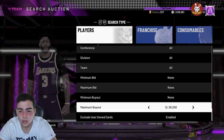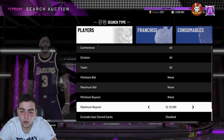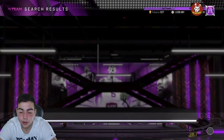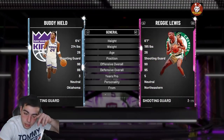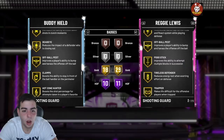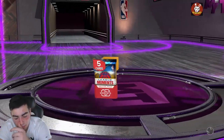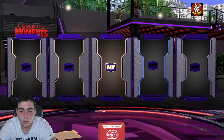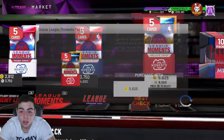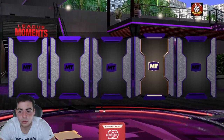We pulled a diamond — that means we'll probably pull nothing else. Buddy Heald is cheap... oh wait, he's actually not that bad. He's 35K MT. That's not a bad pull — I mean I'm still gonna lose about 50,000 MT overall but 35K is decent. His shot's gotta be filthy — he's looking really good. I heard revealing all is a better method; let me know your pack methods.